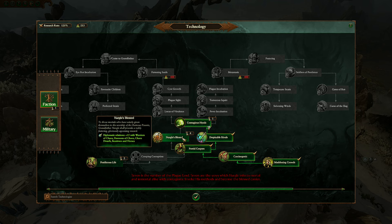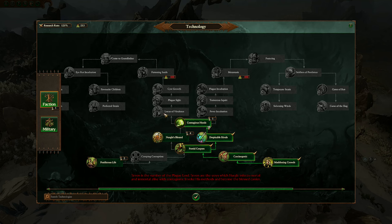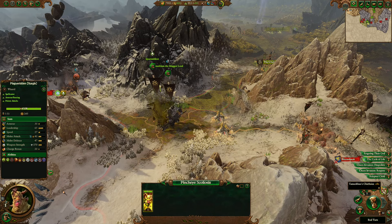Nurgle's Blessed - that's right, I wanted to get it but I'm working my way up from the bottom. These diplomatic relations are not really a high priority for me. Very good. And then we could consider Fever Incubation. Now we have 200 dominance. I've got seven - I could enable attrition for enemy armies, but this is not a good use of a dominance point.